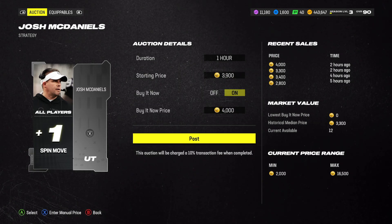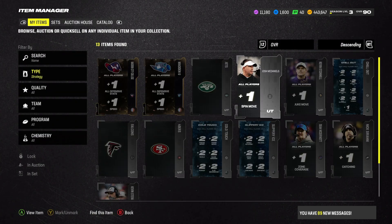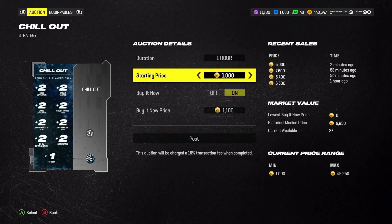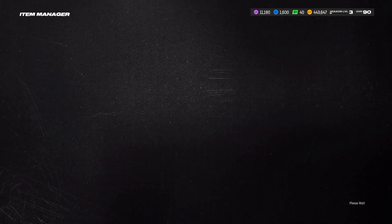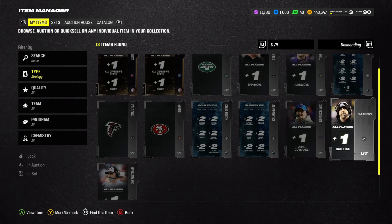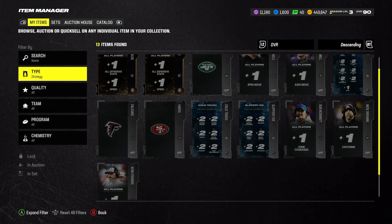As you can see, I can sell this right here for 4,000 coins — I'm not going to, but you can. The reason why I'm not going to is if they ever take it out of the game again. But yeah, you can sell even the strategy cards EA Sports gives you, like the Chilled Out ones, the Campus Hero ones — you can sell all of these.